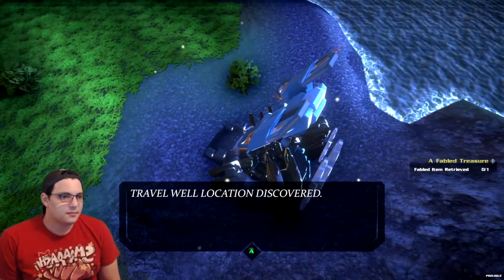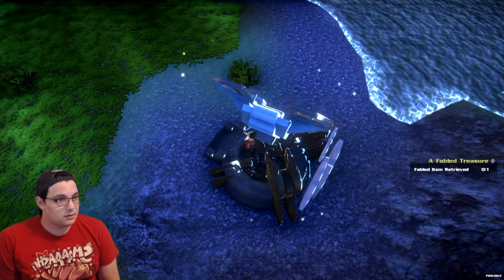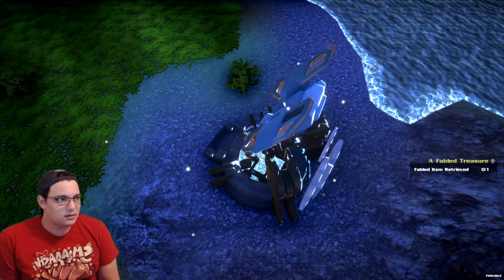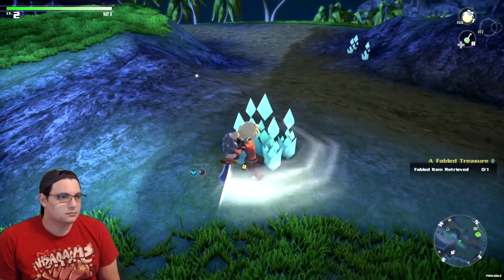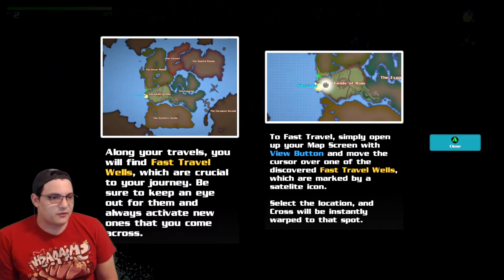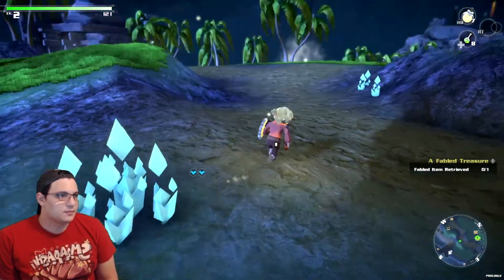Travel well location discovered. Travel well? Oh, so does that mean that I can now fast travel here? Along your travels, you find fast travel wells, which is crucial to your journey. Be sure to keep an eye out for them and always activate new ones that you come across. To fast travel, simply open the menu to the view button. Got it. Perfect. I can do that.